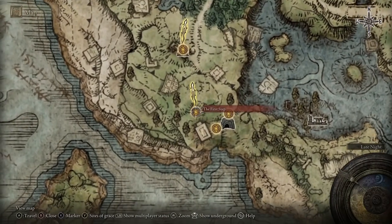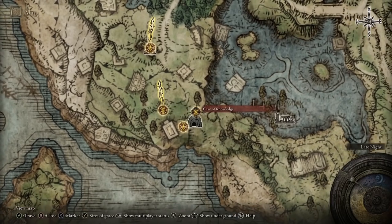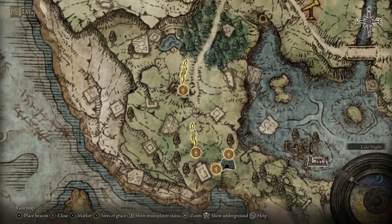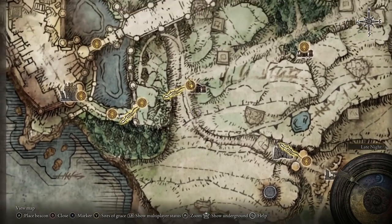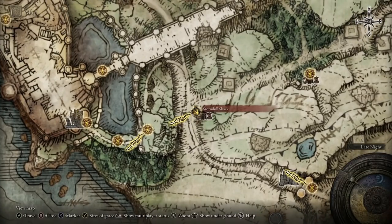From the very beginning of the game, from the first step — as soon as you leave the Cave of Knowledge — make your way north all the way to Gatefront, then come west all the way up the hill to Stormhill Shack.